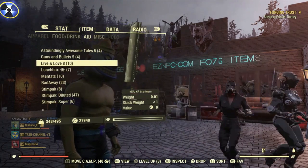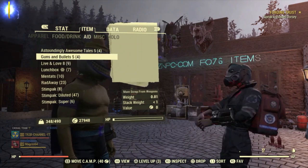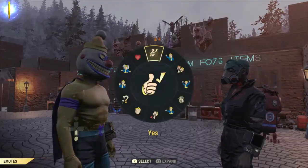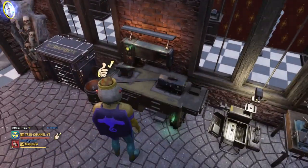Obviously being in a team helps — I'll show you the perk cards in a minute. The Live and Love 8 magazine will give you XP if you're in a team, and the canned meat stew gives you an extra 5% XP for an hour if you take that magazine as well.